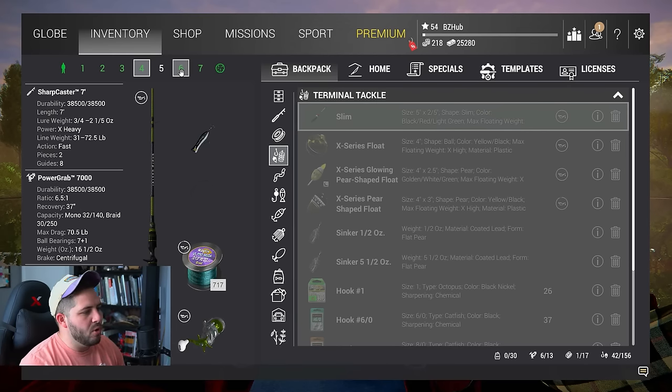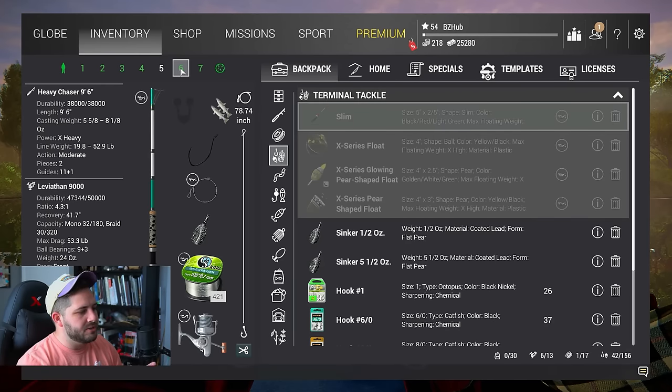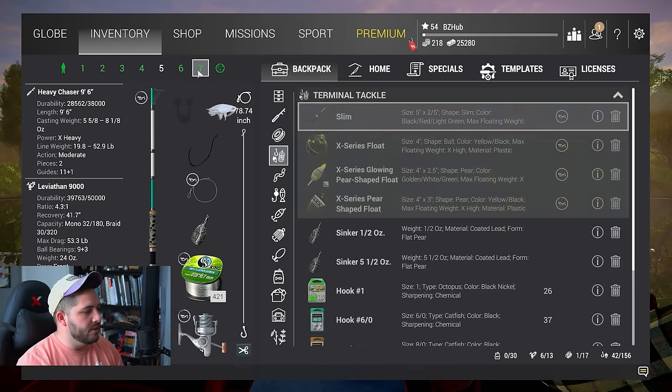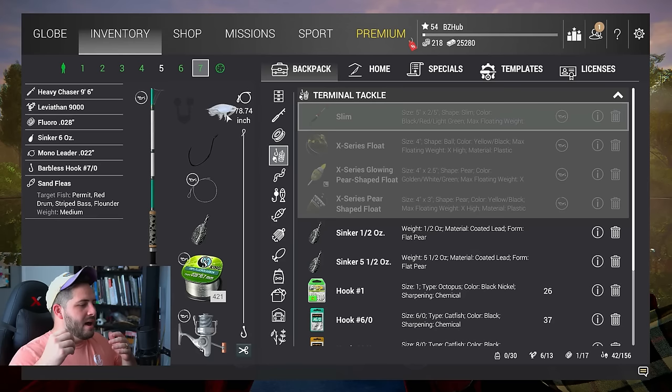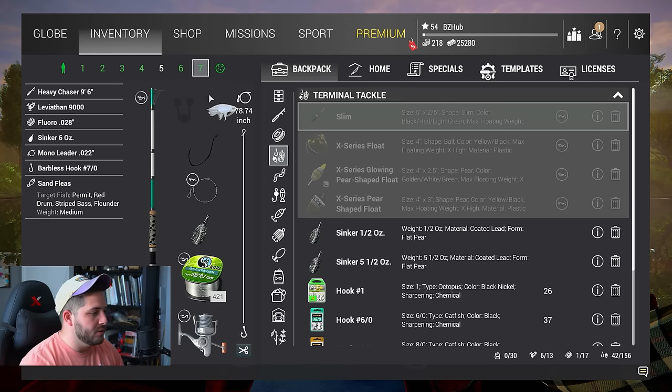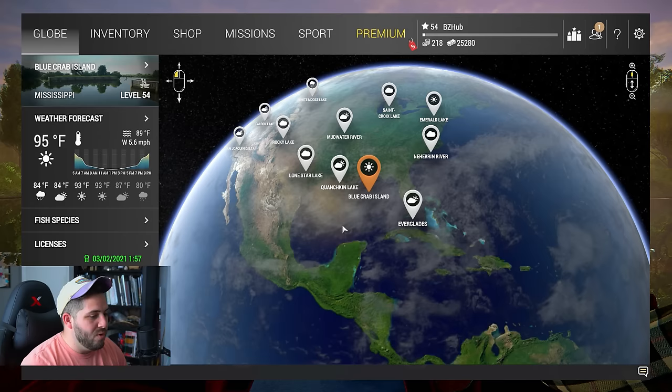I don't want to go straight into money farming at Blue Crab, but at rods six and seven we have heavy chasers — one with finger mullets and one with sand flea. This is our money-back strategy, since I'm basically spending all my money getting to Blue Crab. We'll probably fish for this in the latter half of the day. You can always pause the video if you're wondering about the equipment I'm using.